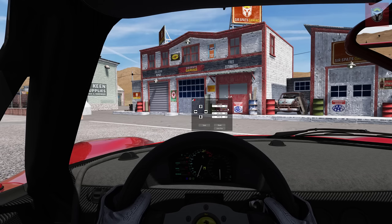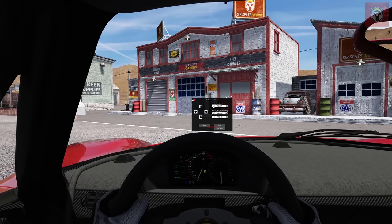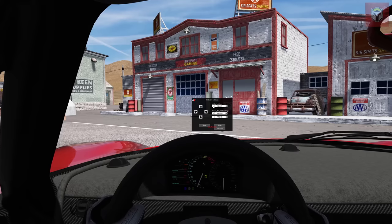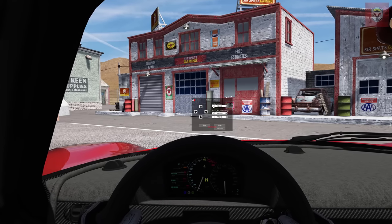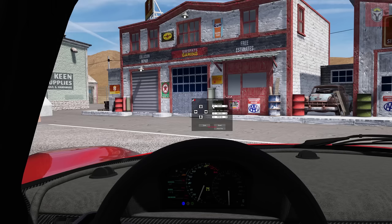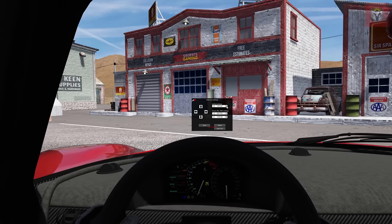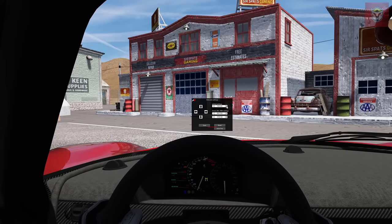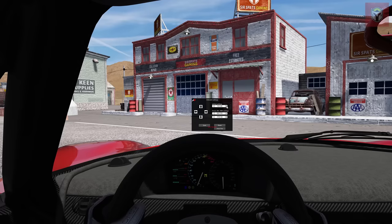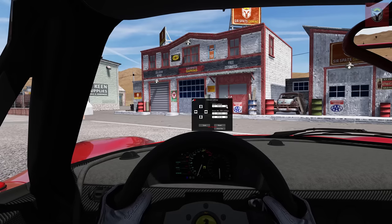The field of view here is set at 54 — the same as we saw in Content Manager. As I move the field of view down you can see I'm getting closer to the exterior of the car, which might seem counterproductive, but then you can move your point of view around to get it looking correct. The important thing is that for ultimate realism you need your field of view at the right level, otherwise your sense of realism may be diminished.